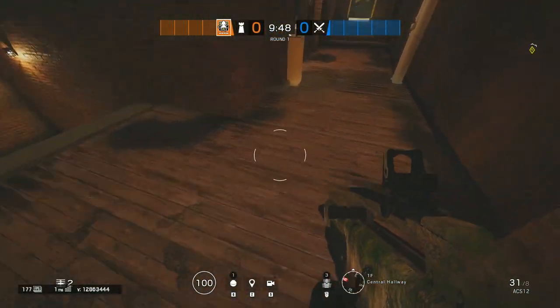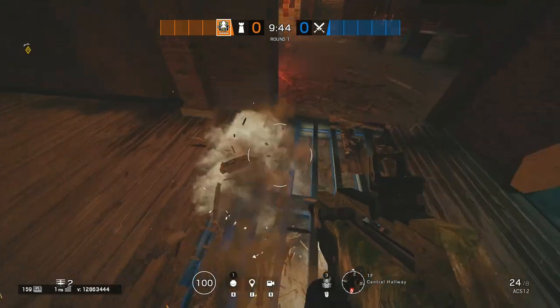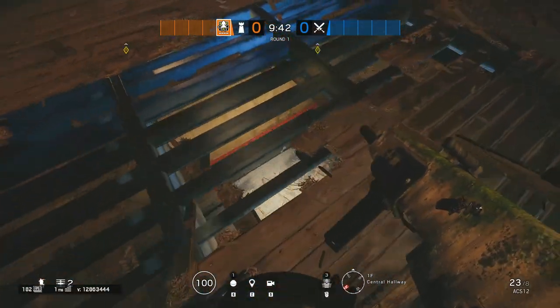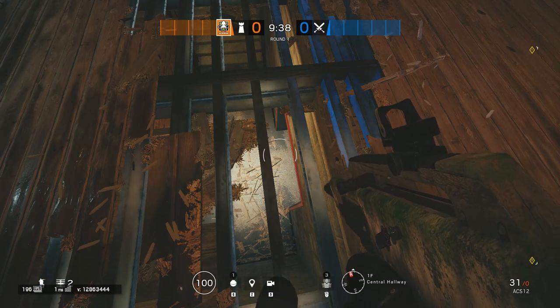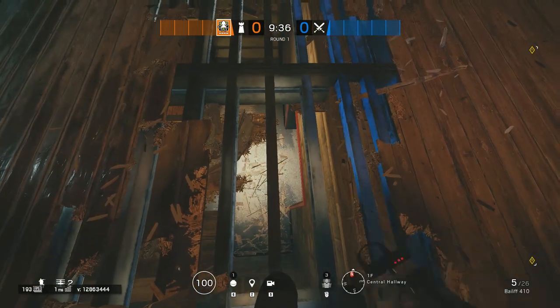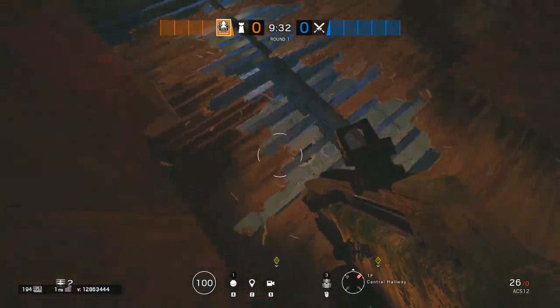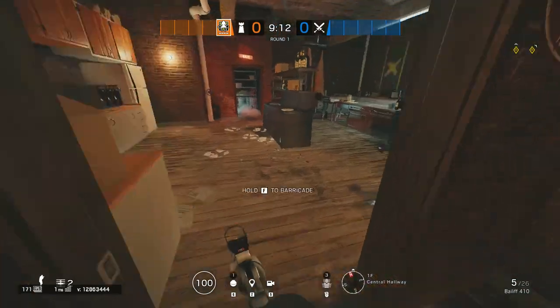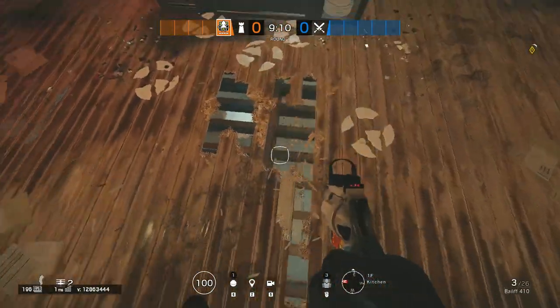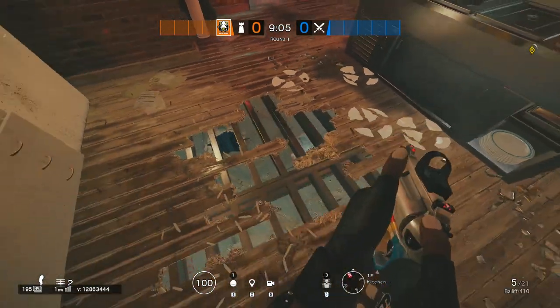So if you're attacking and the defenders are holding in church, pretty much you can just shoot out this whole floor in the hallway and you can see into the stairwell slash the hallway below you. It takes a lot of shots so I don't really recommend it, but it's definitely possible. Or you can come right into the kitchen here and then buck out some holes in the floor and you can see directly into the armory.